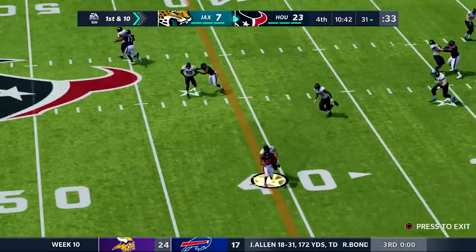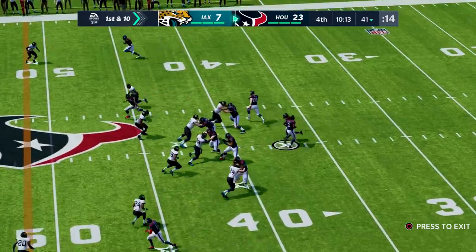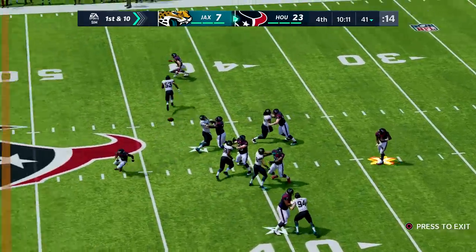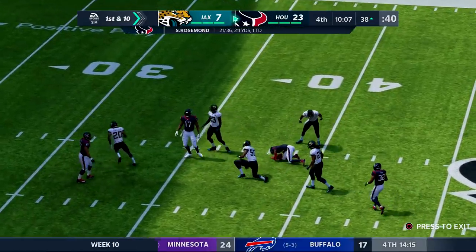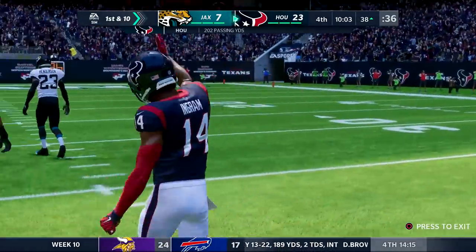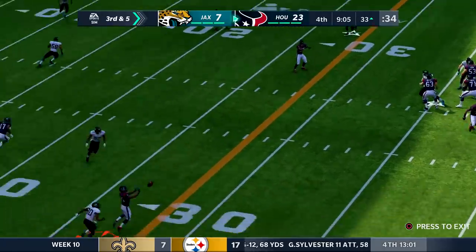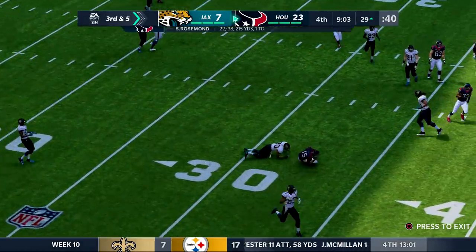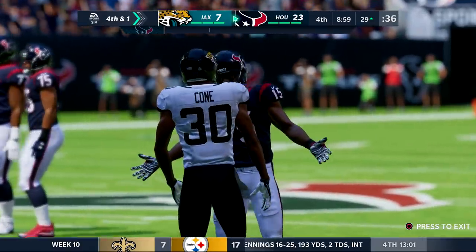Rosemond on first down — pass caught by George Ingram. A play fake, Rosemond across the middle to George Ingram — he's across the 40 for a first down. Third down and five — Rosemond fires outside, that's close, but Sears is ruled short.